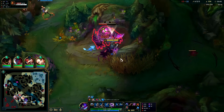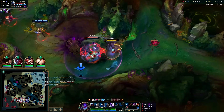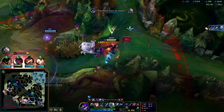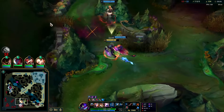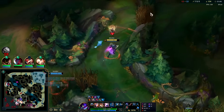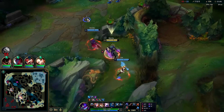Five red buffs is a big deal. He's gonna get it now — yeah, he's a goner though. I'm gonna R into this, got Youmuu's on. I can't get to Janna. There's nothing for us here. I'll go for their blue, whatever.